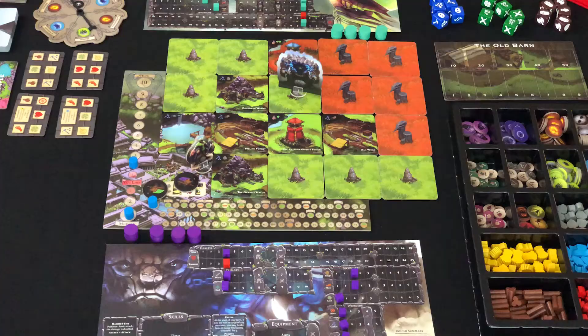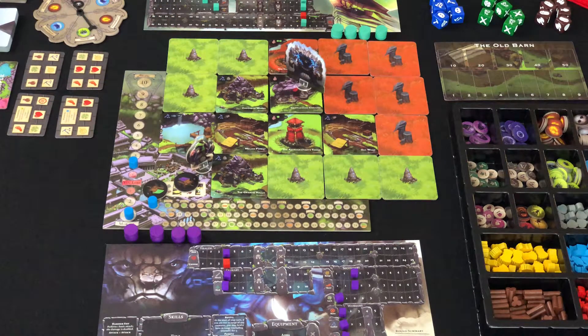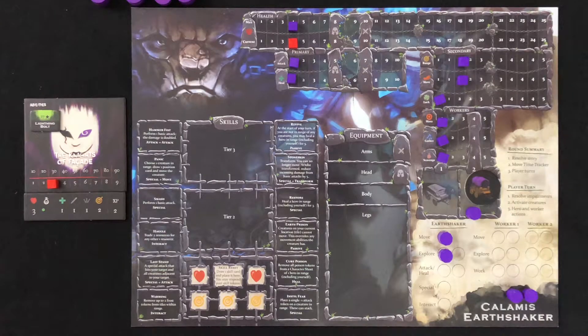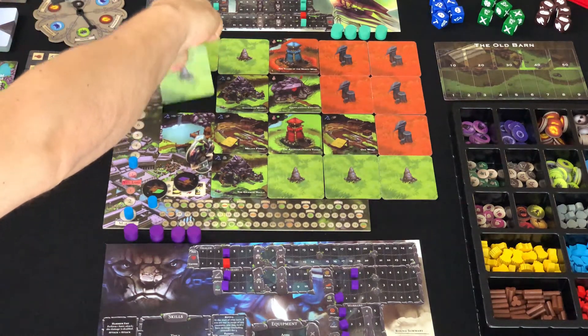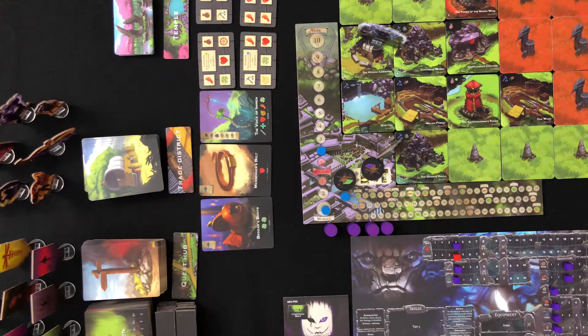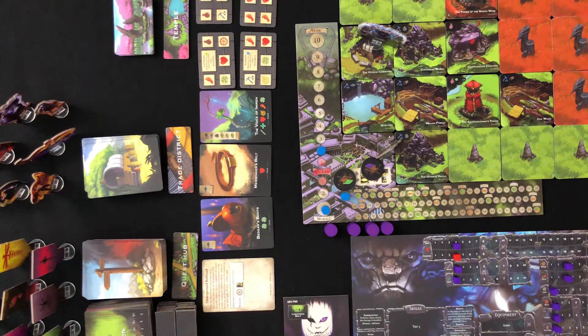Our next action is Explore — simply flip over a face-down tile that you are currently standing on. If the tile is a creature tile, generate a creature, place its banner on that tile, and place that creature's template next to the hero sheet of the player who explored. If the tile is a shop, immediately place three cards from the equipment deck face up under the trade district. If the tile was a quest tile, immediately take one quest from the top of the quest deck. But if it was your worker that found that quest tile, do not draw a quest. On your adventure, you'll come across other tiles that do other things — simply refer to the reference guide for a quick explanation.